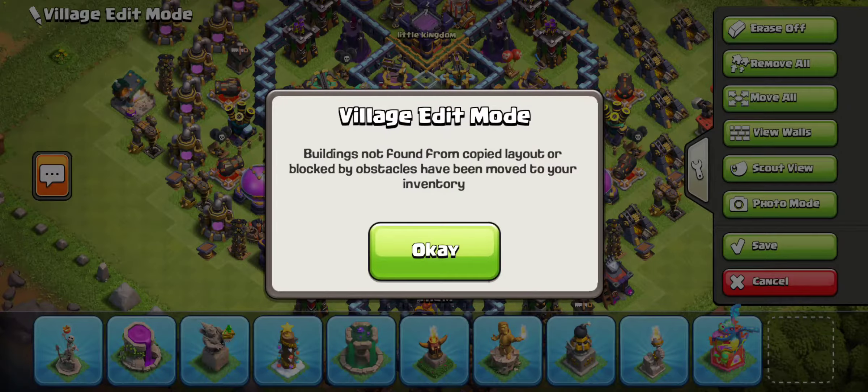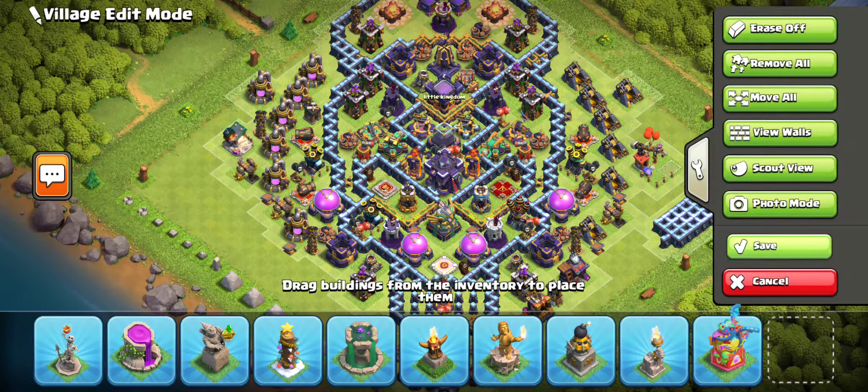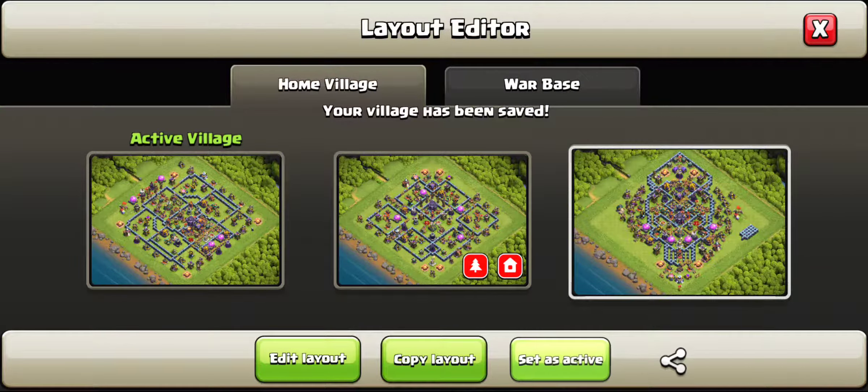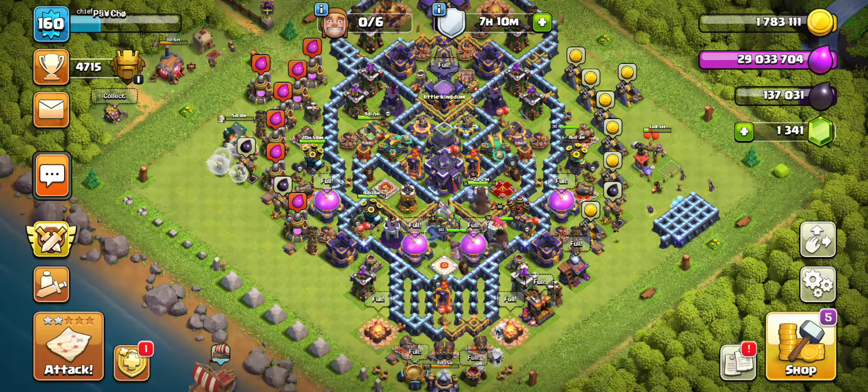Then you can pick where you want to copy it to. Let's say you go here, and now you can choose to save it if you want. If you think he's got a cool base, set it as active, go back, and boom — that's how you copy someone's base.